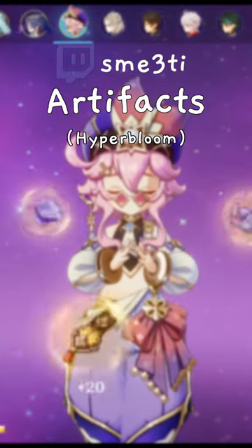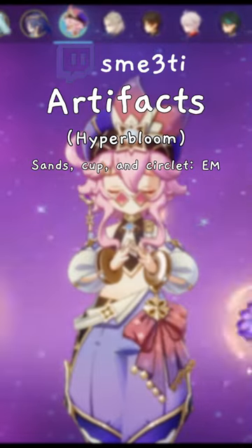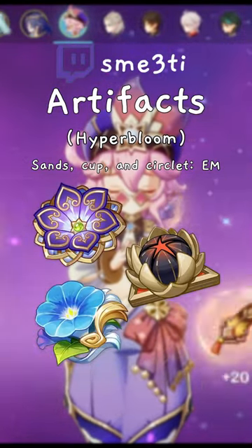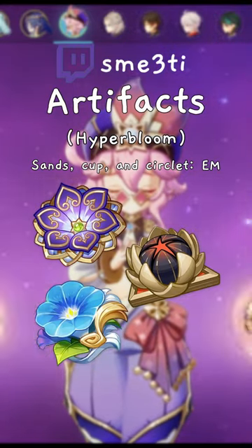For a hyperbloom build, try to stack as much EM as possible — triple EM on the main stats — and use sets like Flower of Paradise Lost, Gilded Dreams, or a mix of any of the EM sets. You might struggle to get your burst up, so I wouldn't really recommend this build as there are better characters.